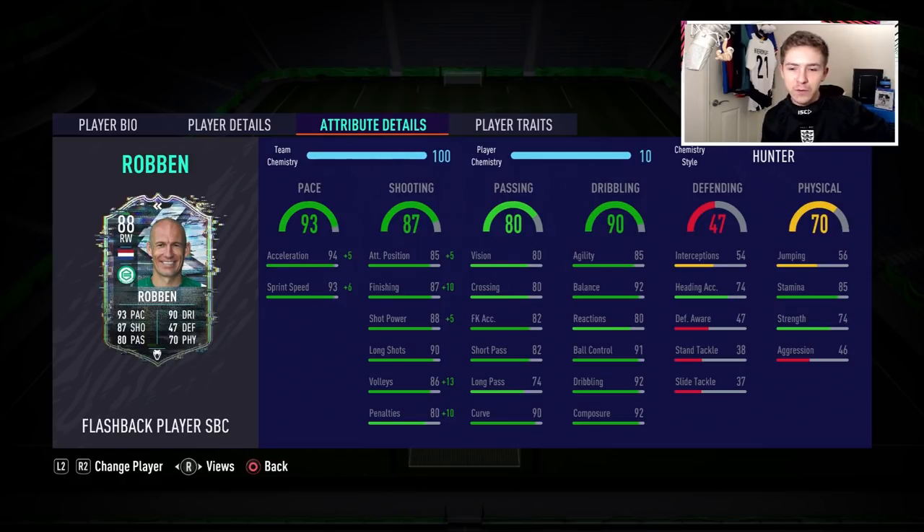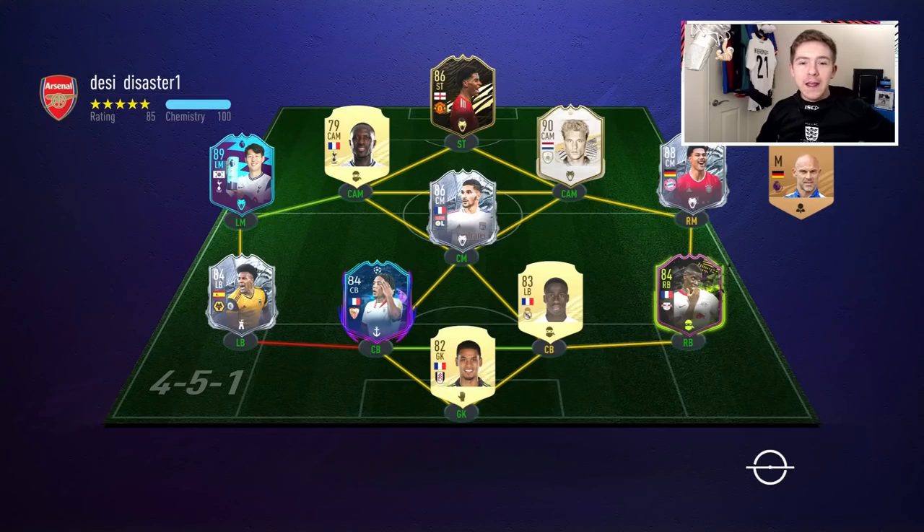All in all, looks like a nice item. Physical stats look okay as well — good stamina, strength of 74 is quite nice, but aggression of 46 isn't ideal. All in all though, looks like a nice card and it's currently costing around 140k coins to buy. Not a bad price tag, so let's get into some games and see how this Robin plays.